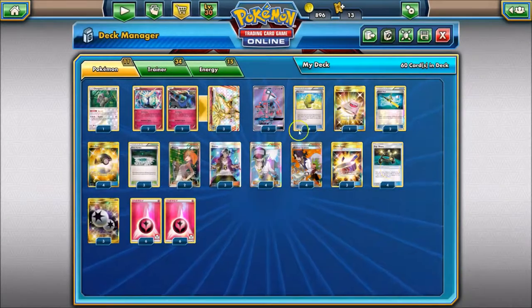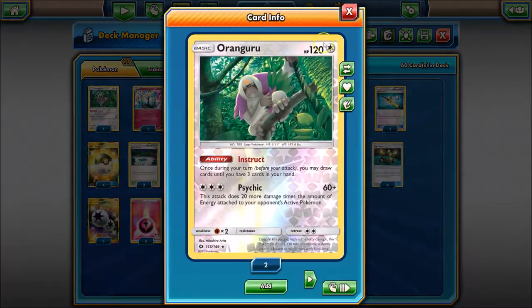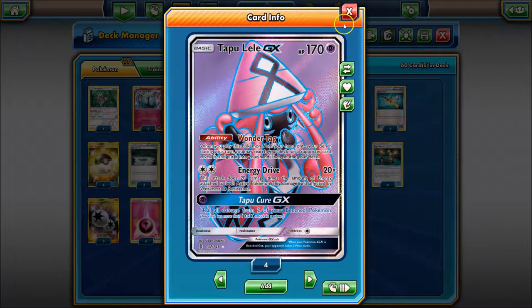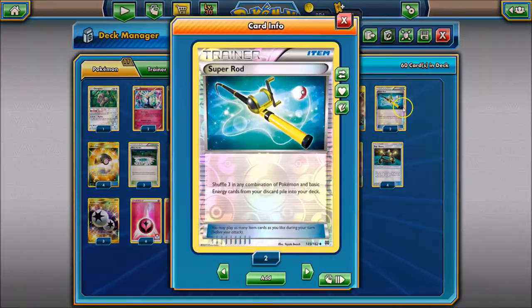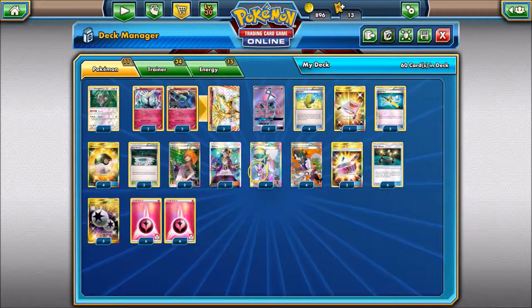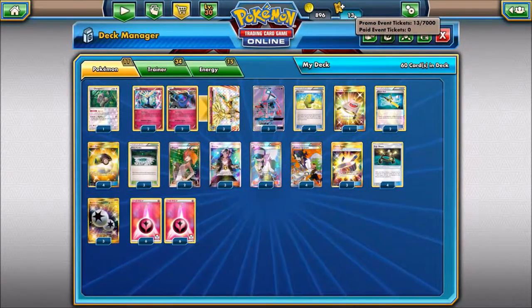You can see how the damage in this deck can stack up very high very quickly with the Life Stream attack. One Oranguru for the late game, and three Lelele's to search out needed supporters and act as a backup attacker. Pretty basic supporter count here. One Rescue Stretcher and two Super Rods to get back our one-prize attackers and our much-needed energy.